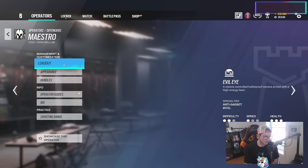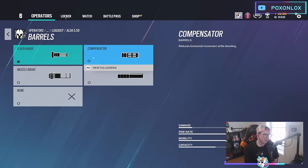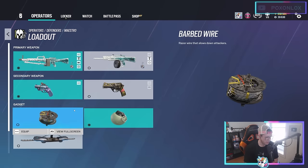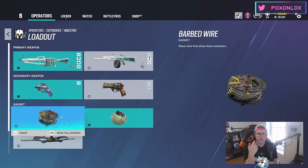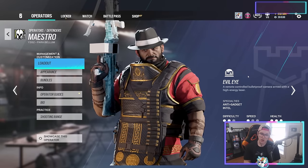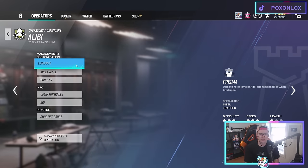Maestro is super strong. I've tried compensator vs. flash hider and concluded flash hider is a little nicer — that initial burst can shoot up in the air so the flash hider makes it more predictable. Run the Bailiff with laser sight. For secondary gadget, switch between barbed wire and impact grenades depending on the site. Impacts are nice for opening walls off the info of your cameras, impact tricking — like throwing over a reinforcement to break the hard breach on the other side. Great on Theme Park basement, Consulate basement, Chalet drone hole.